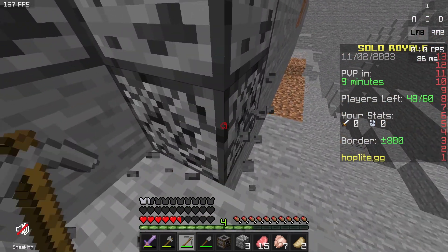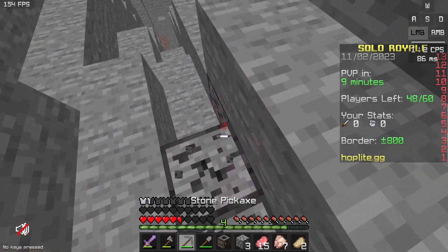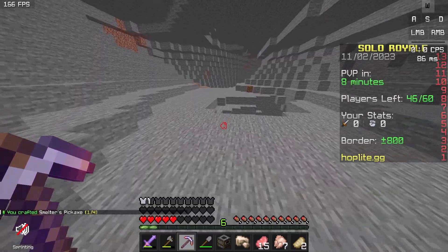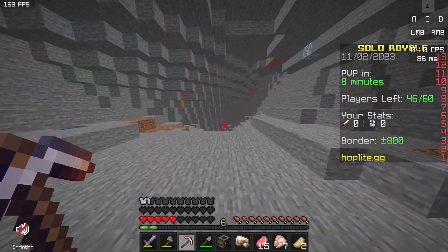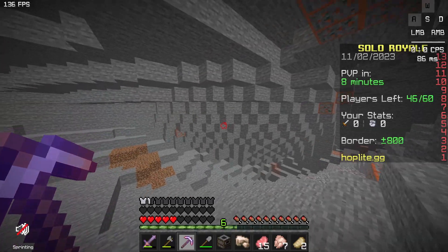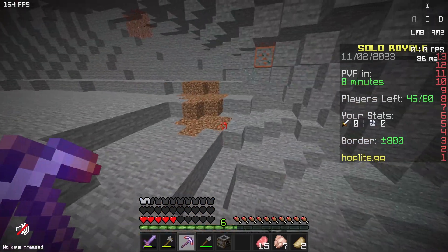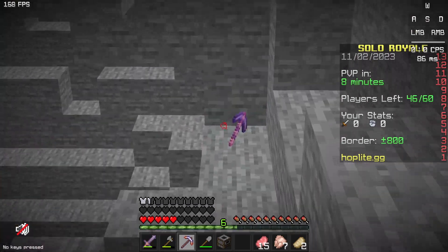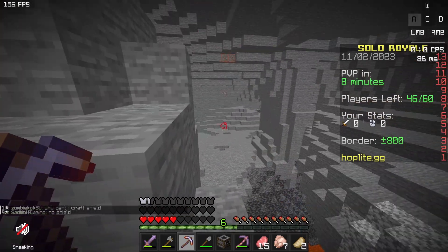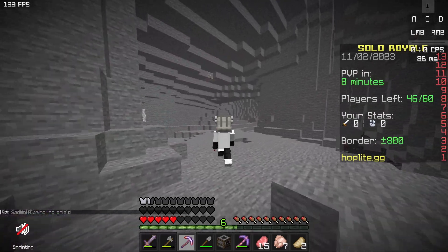I need to quickly get at least one iron ingot because I need to get a shield. A shield's going to be absolutely necessary. How have I not gotten hungry this whole game? This might explain why everyone is dying of fall damage — because we can't heal. How is there already diamonds? Wait, you can't even craft a shield? No shield — I can't even make a shield. That's bad.